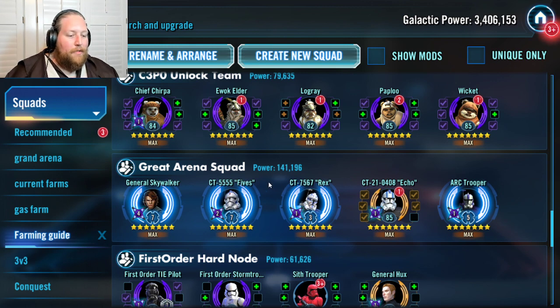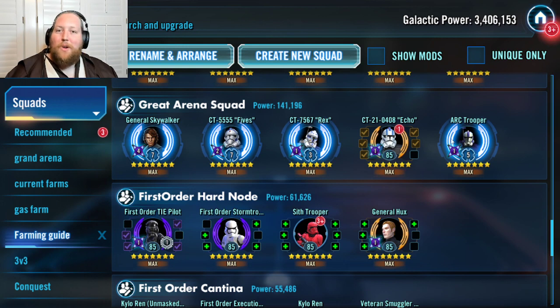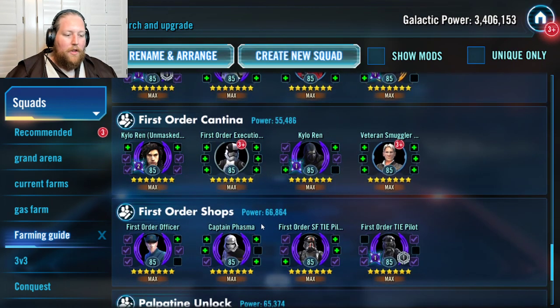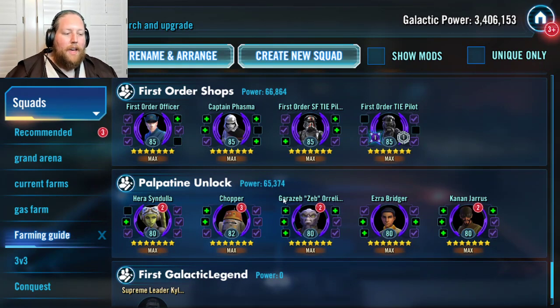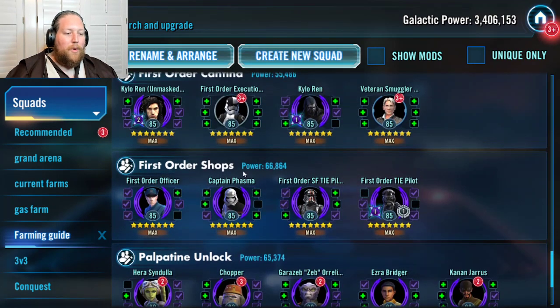This is right where I am in the farming guide. I'm just now getting the clones to relic level and this team is getting better and better. After you get Grievous and your GAS team where you want it, you put full steam ahead going for SLKR. Here are the hard nodes, cantina nodes, and shops for SLKR. You'll also need Palpatine — once you get the Phoenix you can unlock Palpatine and Thrawn. If you already have Vader you might as well get Thrawn. The final culmination of this farming guide is Supreme Leader Kylo Ren. I've already got the Finalizer at five stars even without relics on my First Order characters.